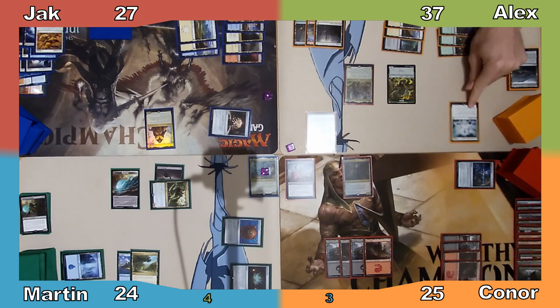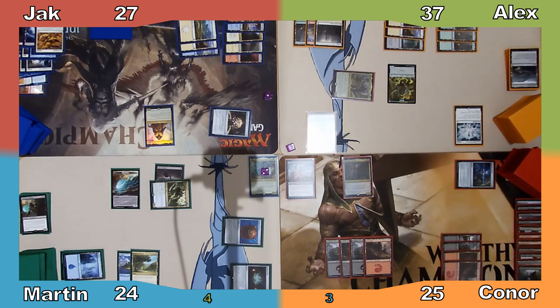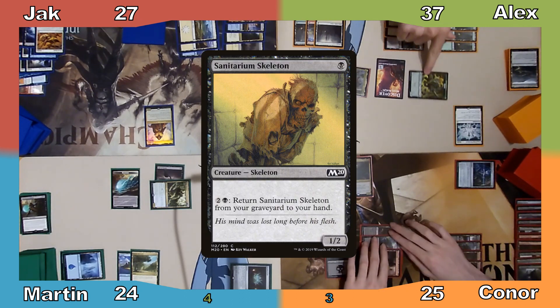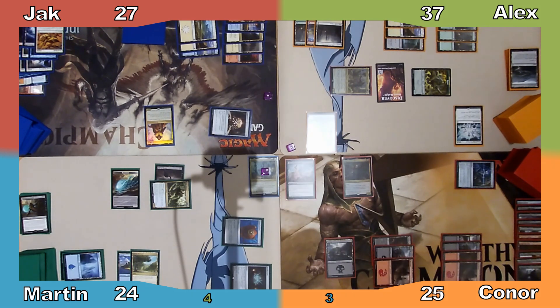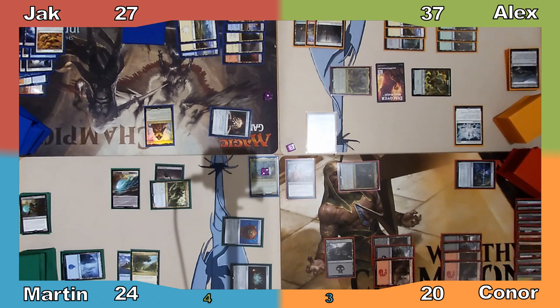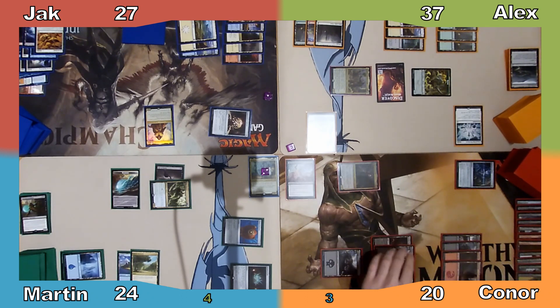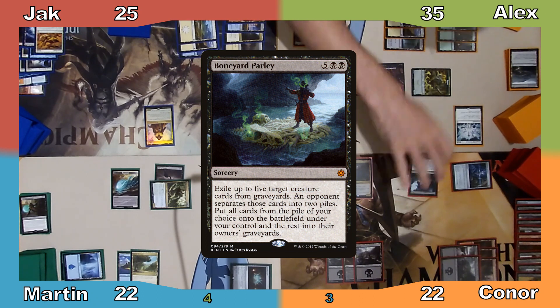Alex plays a Forest and casts Song of the World Soul. Moving to combat, Alex attacks Jack with his commander, creating a Rhino which enters tapped and attacking Connor. Connor responds by returning Sanitarium Skeleton to his hand; Jack blocks Gyred with Sivine, and Connor takes 5 damage. Alex passes to Connor, who uses Anje's ability to discard and draw. He pays 1 to activate Faith of the Devoted, dealing everyone 2 damage and gaining 2 life, before moving to his turn. Connor casts Boneyard Parley.